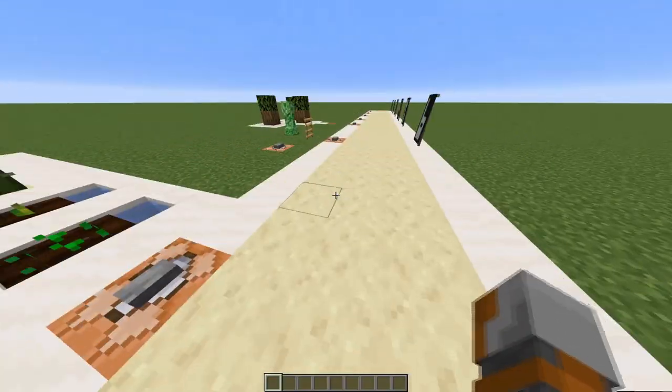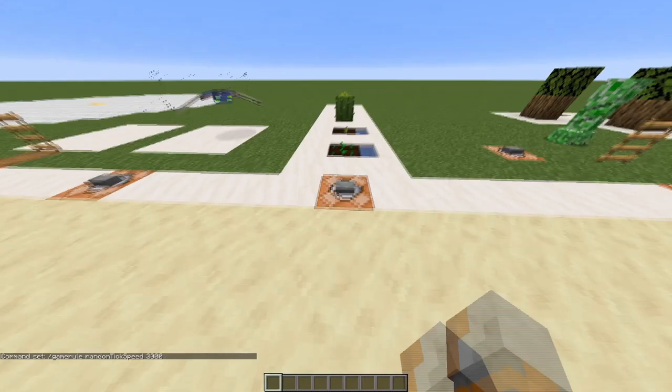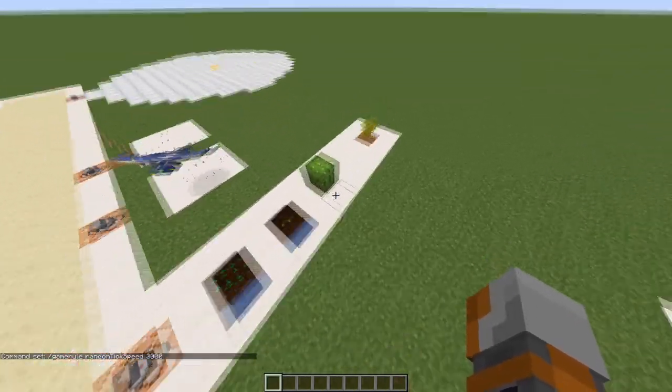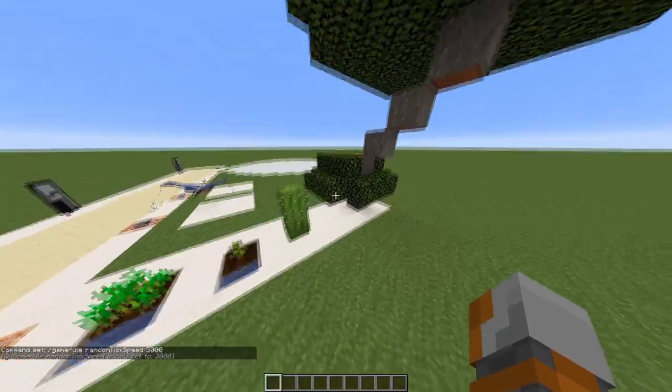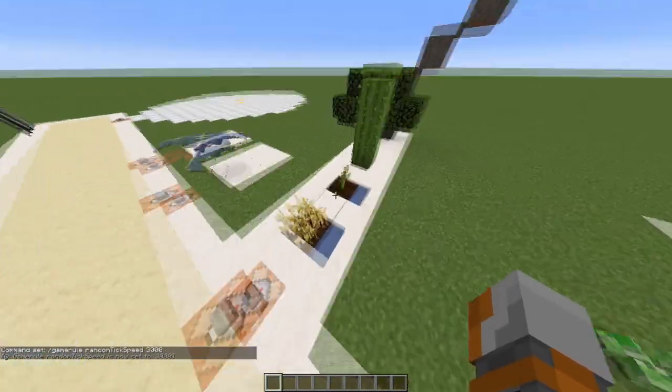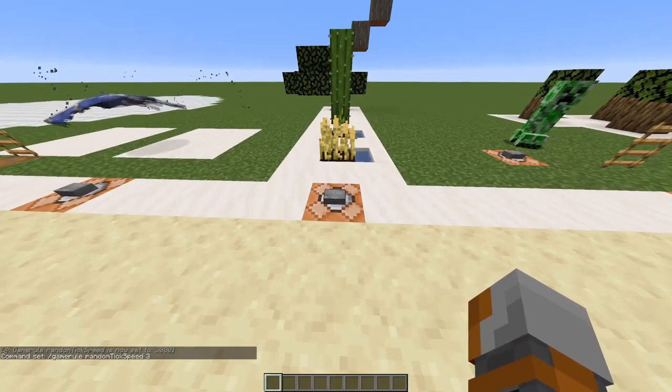Next up, we have my favorite command. It is /gamerule randomTickSpeed and the default value is 3. If we add a number like 3000 here, stuff will start growing really really fast. For example, as you can see everything is growing at a phenomenal speed. Be careful to revert it, because it can cause some issues.